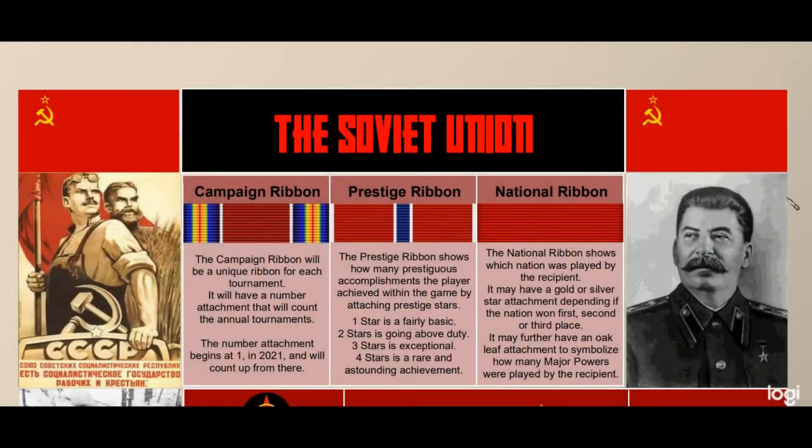The campaign ribbon is structured with three different ribbons put together: you'll have your campaign ribbon, the prestige ribbon, and your national ribbon. The campaign ribbon will be a unique ribbon for each tournament. It'll have a number attachment that will count the annual tournaments — the number attachments begin at one in 2021 and will count up from there.